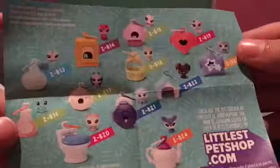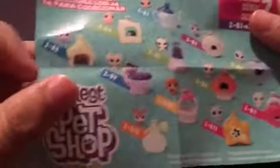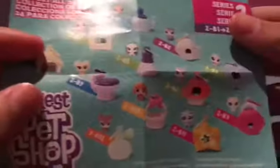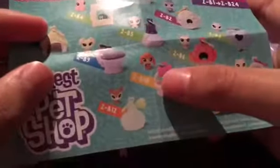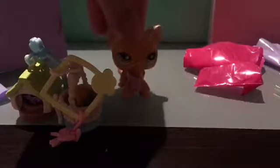Now let's look at the checklist and see who we got. On the checklist, they don't have names — they just have numbers. Let's find the ones we got. I think we got 2B8 and 2B10. There's lots more to collect! Okay, that's all I have for you guys today. Thank you for watching — don't forget to like and subscribe. Bye bye!